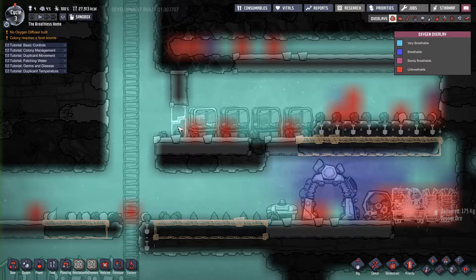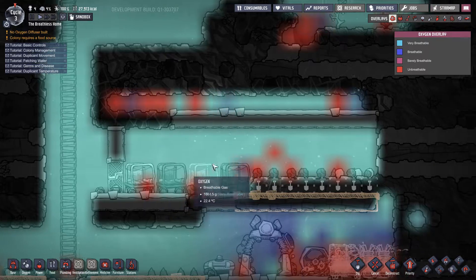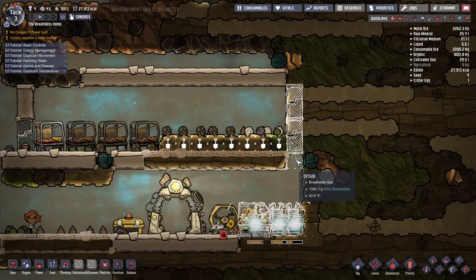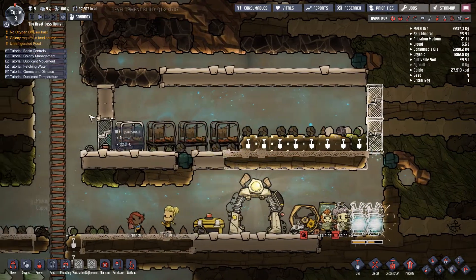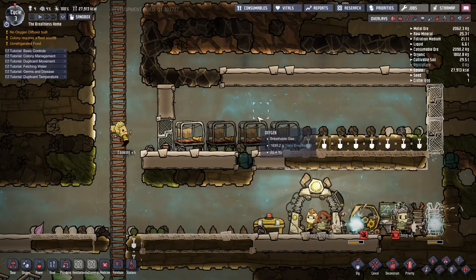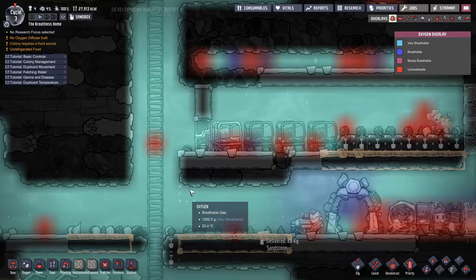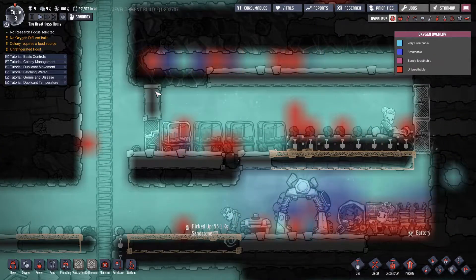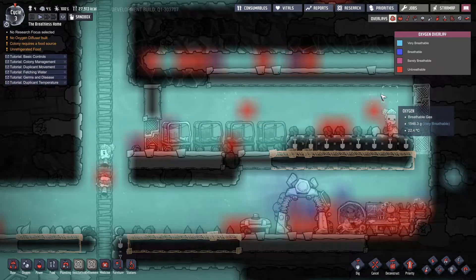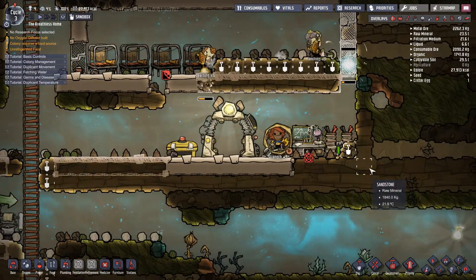We built a door here which lets air in and out, and at the same time built two tiles above it to make a solid room. One thing we can actually do is put two doors one above the other. When you do that it lets air pass through all four tiles at the end of the room rather than just two. Carbon dioxide sinks to the bottom and passes out there, but gases like hydrogen float to the top. With solid tiles they get stuck in the top two tiles — but with two stacked doors that air can automatically pass out of the room.